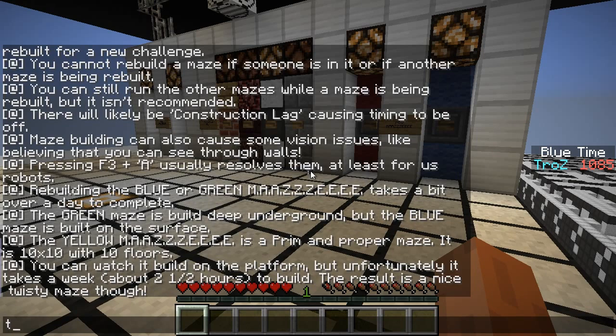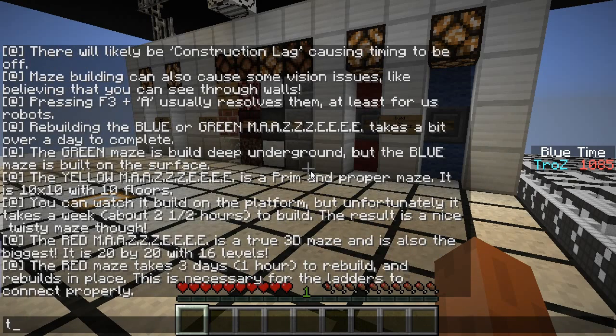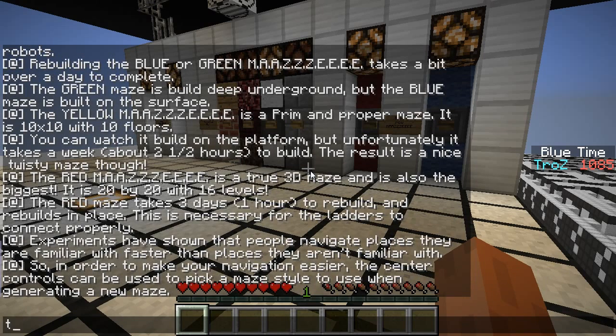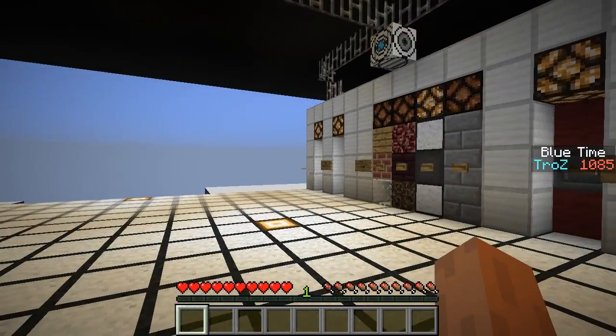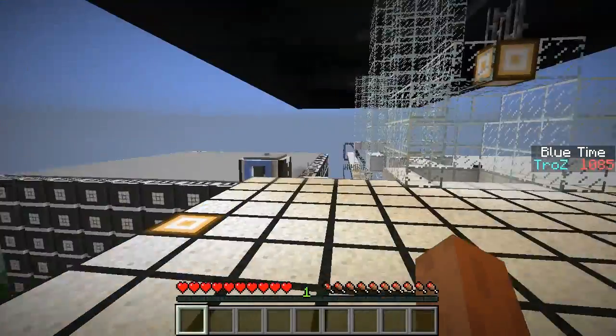The yellow maze is a Prim's-algorithm maze — it's 10x10 with 10 floors. You can watch it build on the platform, but unfortunately it takes about two and a half hours to build. The result is a nice twisty maze though. The red maze is a true 3D maze and it's also the biggest — 20x20 with 16 levels. The red maze takes about an hour to rebuild and rebuilds in place, which is necessary for the ladders to connect properly. There are four styles from left to right: Strange, Nether, Arpature Lab, and Castle.